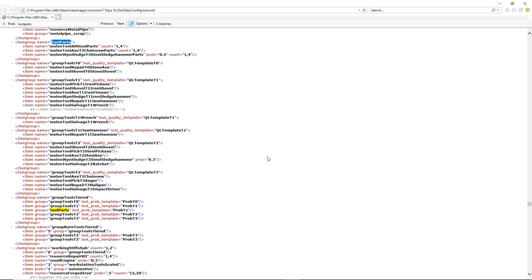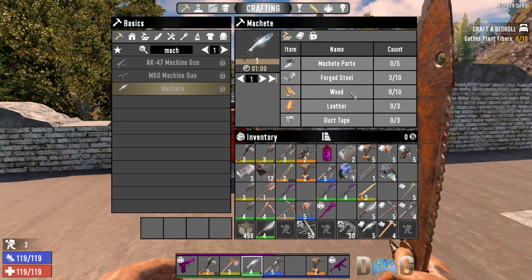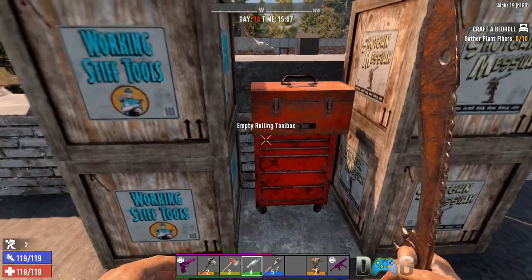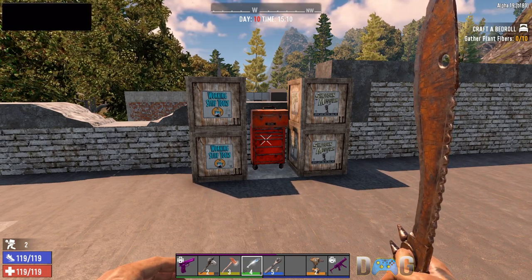For the motor and steel tool parts I wanted to take a dive into the XML files, since you can't craft them — you can only find or buy them. The XML files show that steel tool parts fall under 'melee tool all steel parts' and also includes brute tools tier 2, the chainsaw, the auger, and the steel sledgehammer. The machete is actually crafted with machete parts, which can be found in Shotgun Messiah crates. Steel tool parts and motor tool parts can be found in Working Stiff crates, toolboxes, and rolling toolboxes.